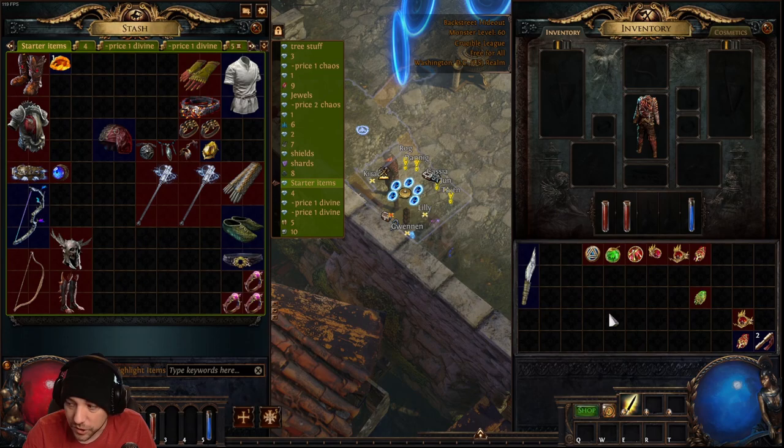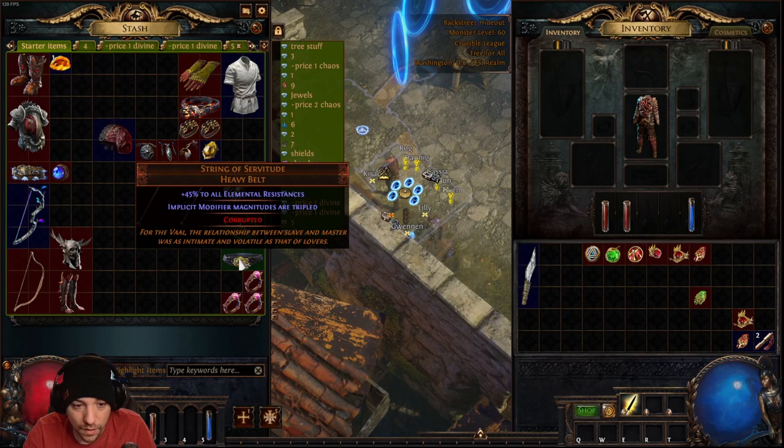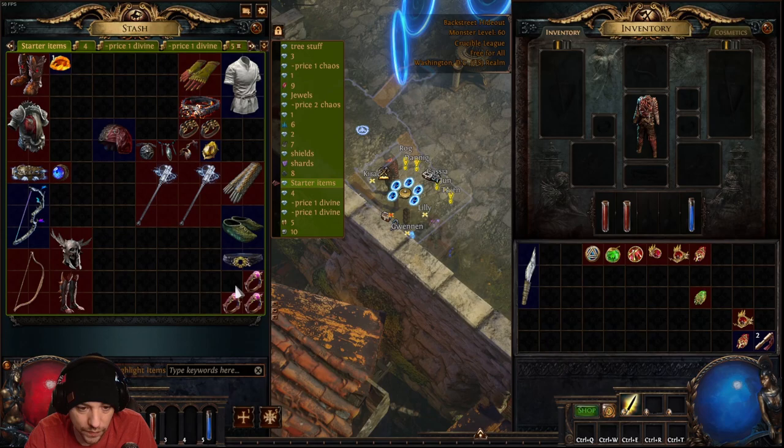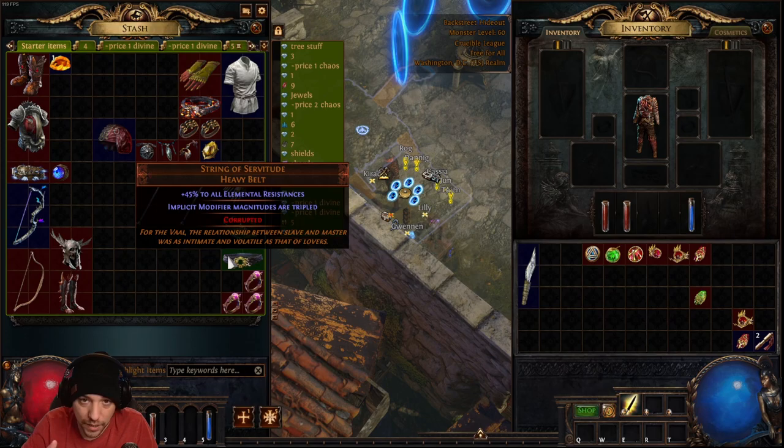The only slot I haven't covered is the belt. I like to use a String of Servitude with resistances on it, around 60-70 chaos. It helps max out your resistances, because going through the story twice lowers your resistances. It just makes things a little smoother overall.